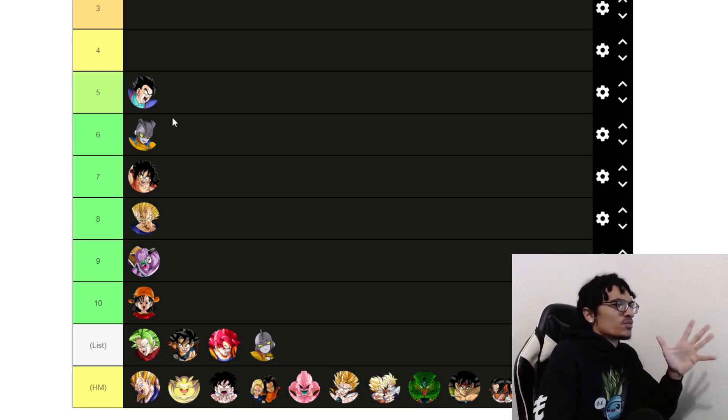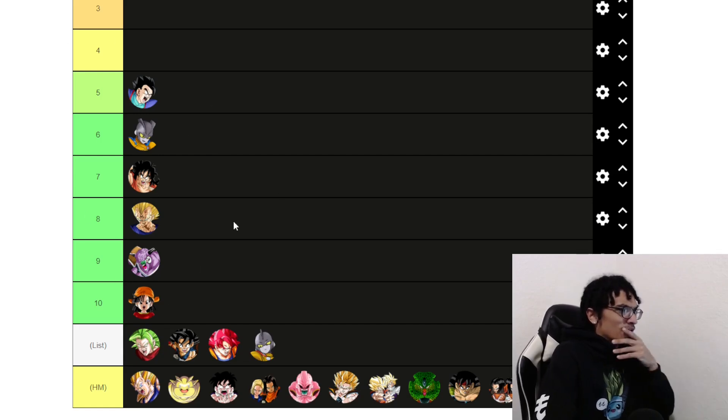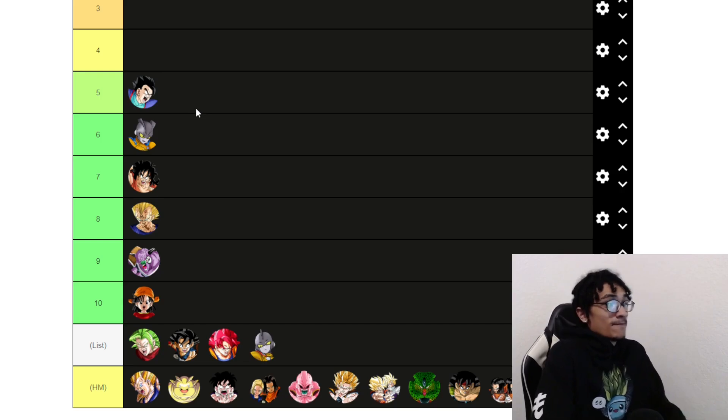This list is not counting skill orbs, but you can assume link level 10. Skill orbs are a no for this list. I think Tech Ultimate Gohan is better than Gamma 2 at 55% — that's crazy to say, but I do think it's true. He just works.